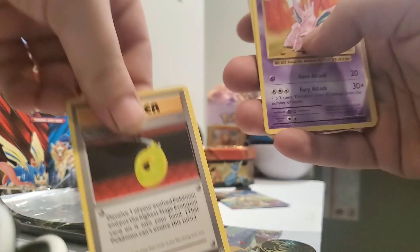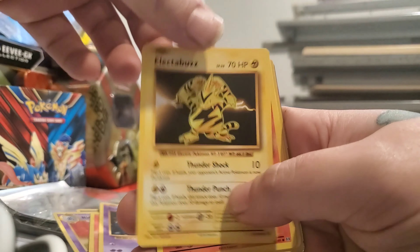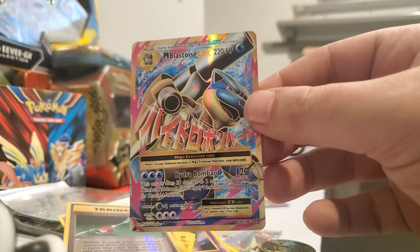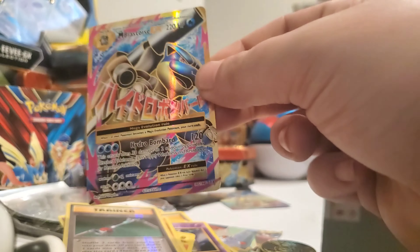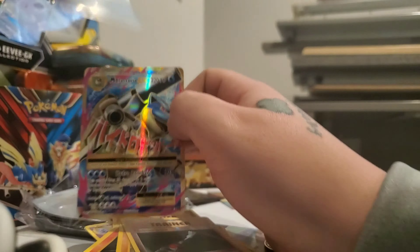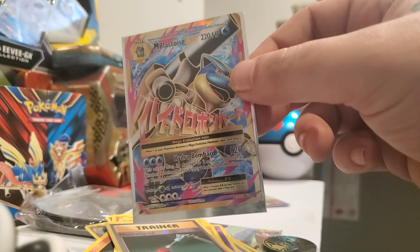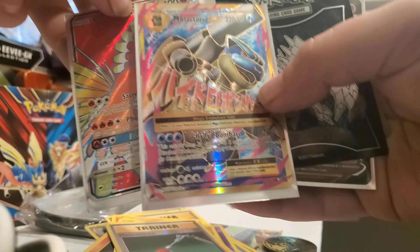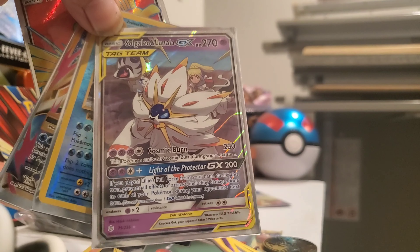Next we got another Evolutions — there's probably all Evolutions and Sword and Shield in these tins. Maybe they're trying to get rid of Evolutions stock. Evolution Splay, Nidorino again, Slowbro Spirit Link, a Ponyta, a Drowzee, another Electabuzz, another Vulpix, another Sandshrew, a Reverse Maintenance. We got doubles of the Mega Blastoise EX — we got this card already but it's still one of the best cards in this set and now we have two. I can get ten bucks for this card if it's a PSA 10, probably more. And I've got the Mega Charizard too.